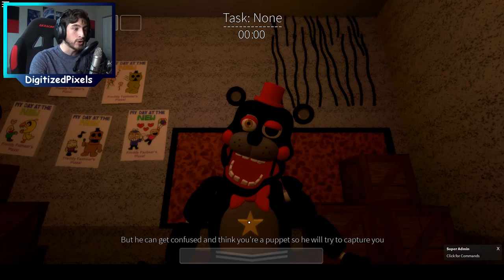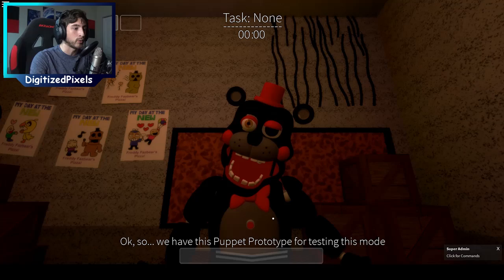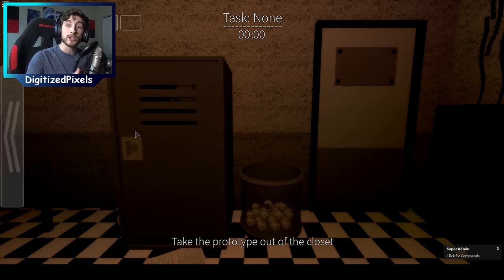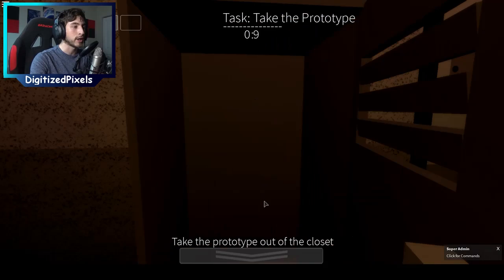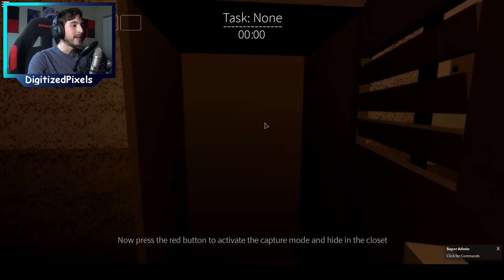Next it's going to ask you to open up his chest — be very quick and ready on the star right there. Just be ready to click it when it's done talking, you only have three seconds. Go over to the right and you're going to see a closet with the puppet prototype inside. Once it's done talking, click on the closet, click on puppet, back up, go back to Lefty, click over here, click on the prototype. You are technically hiding behind it. Then go hide in the closet.